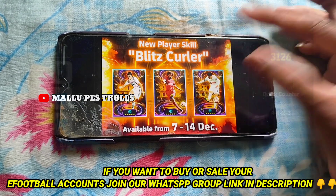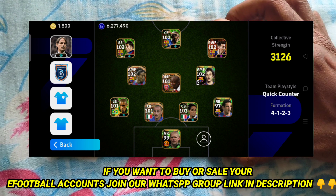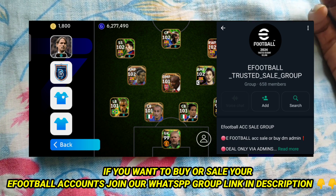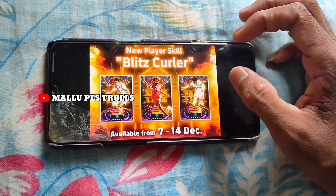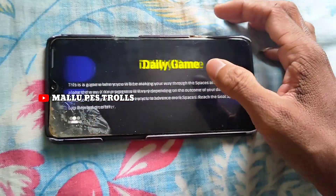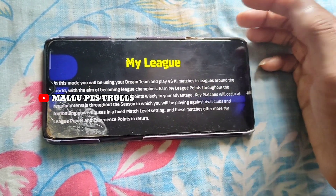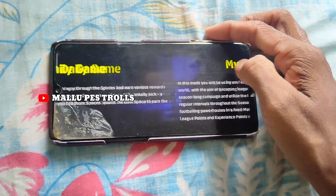You will have to check the account and send your account. The pack is available in the main case. There is a model of daily game, there is a model of co-operative. Then, this matchup model will be added to the game. It has a pack of attraction in Europe.